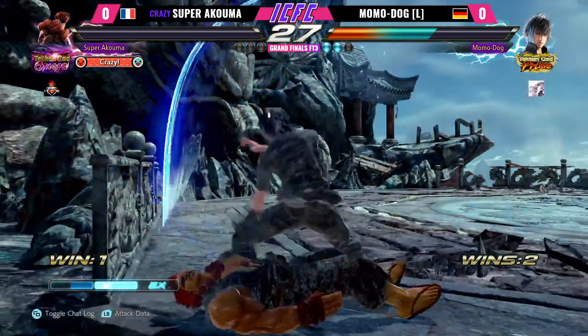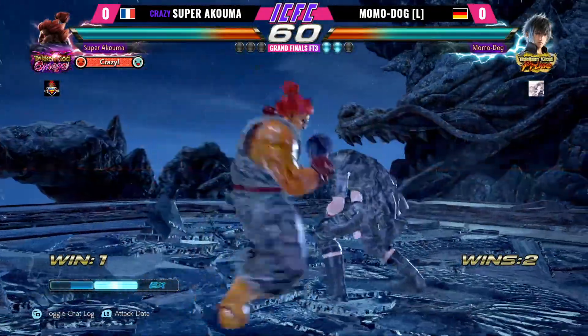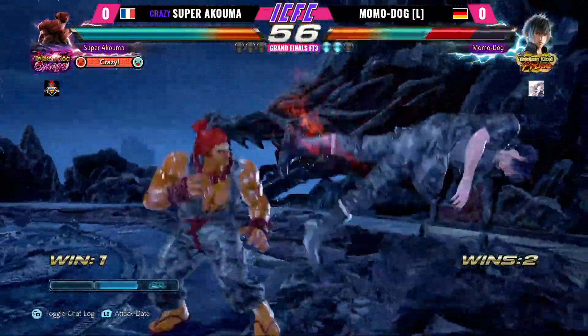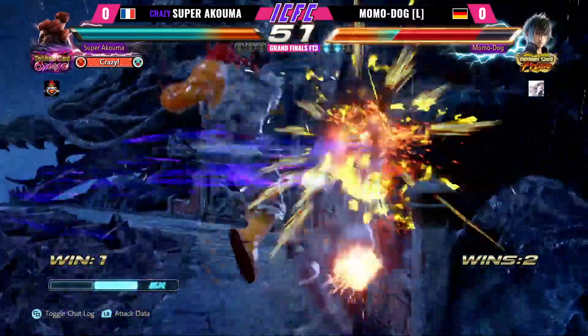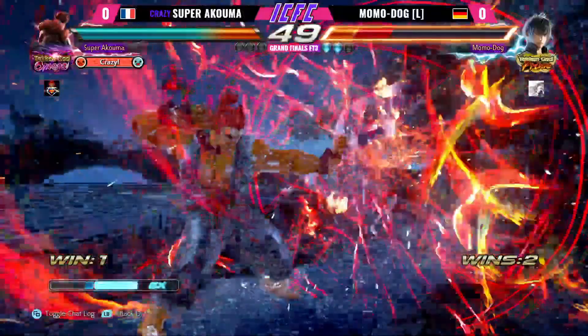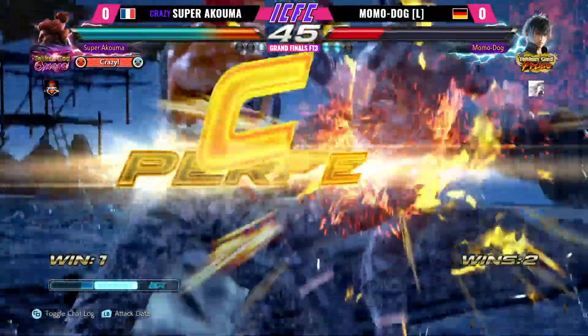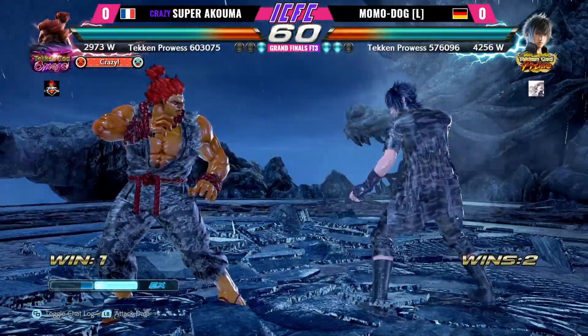Oh my god, what a combo with a conversion to the wall. We might be in for a long one. Whenever Momodog's playing, I can't really talk about anything else except for what's happening on screen, because every single combo could kill. On one side we have Super Akuma with massive damage and a very well-placed wall bounce, and on the other side we have Momodog with amazing optimization. So anything can happen.